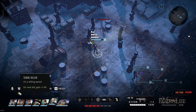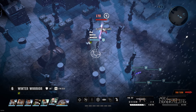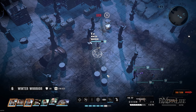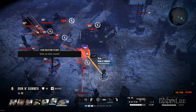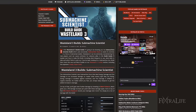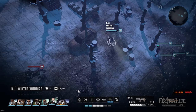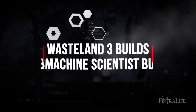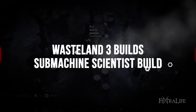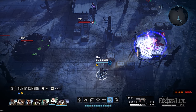In this Wasteland 3 Builds Guide, I'm going to be showing you my Submachine Scientist build, which uses exclusively submachine guns to waste its enemies in a flurry of elemental bullets. Wasteland 3 can be extremely overwhelming for new players and can cause confusion for veterans alike. In this build guide, I'll explain just how to make this build, including what weapons to use, what skills to take, and which perks to pick up. If you've been looking for a good submachine gun build, check this one out. The Submachine Scientist uses submachine guns that deal energy damage and fire damage to do increased damage no matter what enemy type they are facing.